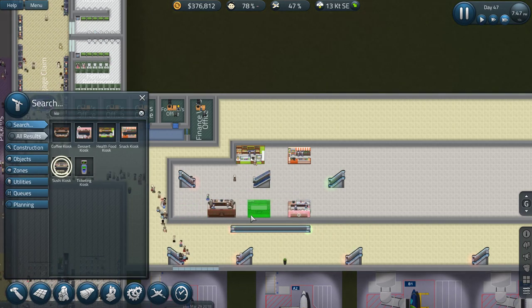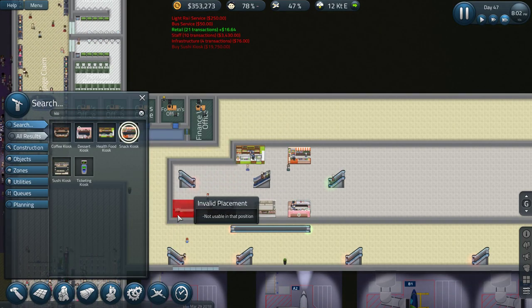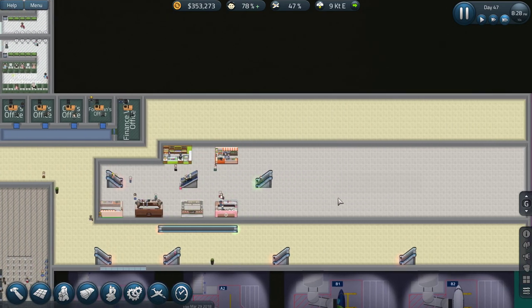We'll squeeze a few in there like so. We'll grab that other snack kiosk and plop it in there. So this is kind of the area where you can get all of your food and snacks and things like that.